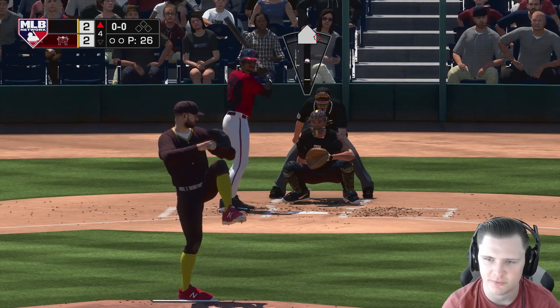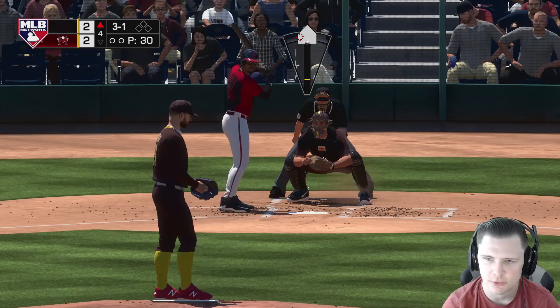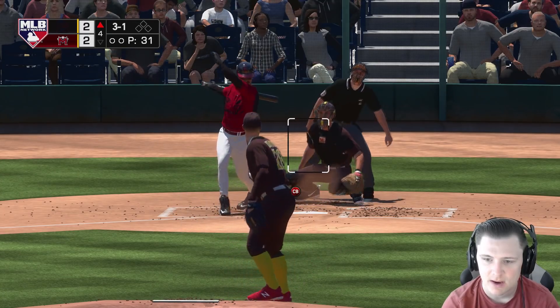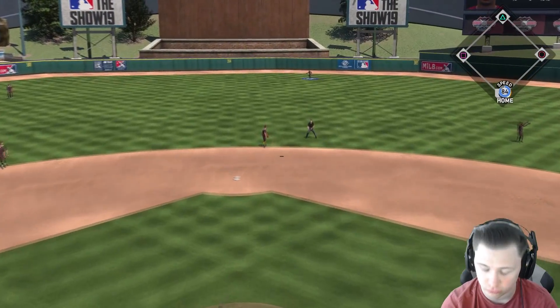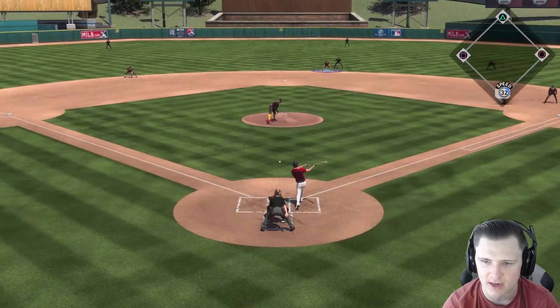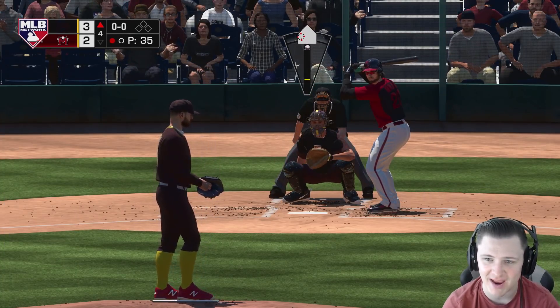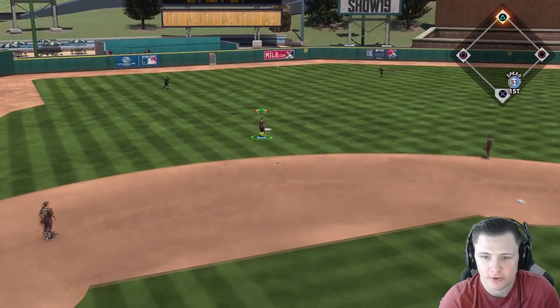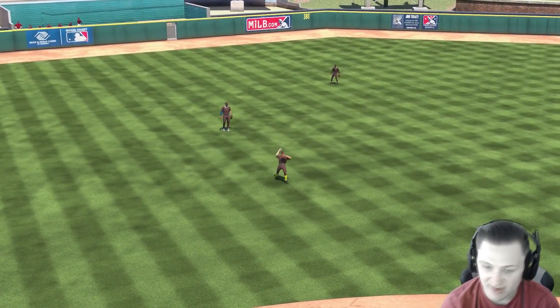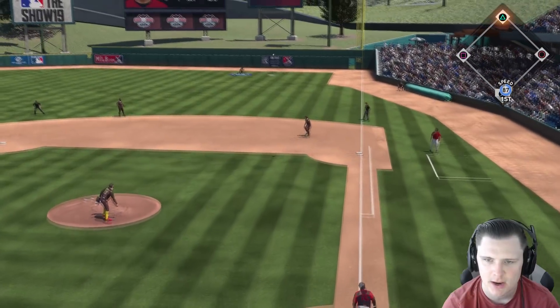Lou Gehrig up. First pitch to Griffey - we'll go sinker away, probably not smart, we almost threw it down the middle. 2-1, we bring the sinker up and in - oh my. 3-1, I throw a curveball out of the zone, probably because I'm an idiot. One-to-two, three-two. What did I say about not throwing sinkers anymore? Our opponent has made us pay for every mistake - he's made us pay for balls right down the middle twice, and one was just an absolute dot the other way. Unfortunately we gave up another run.